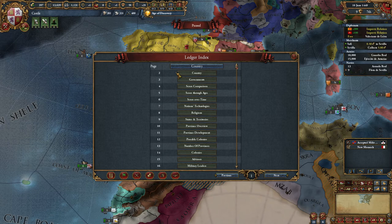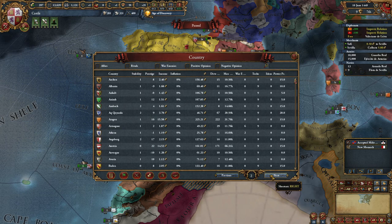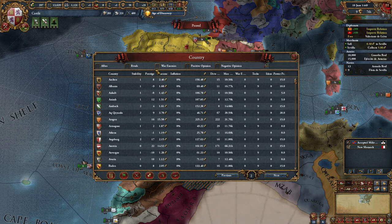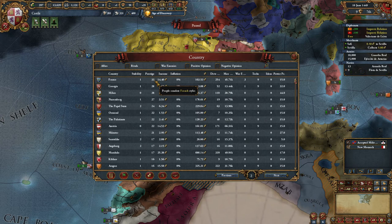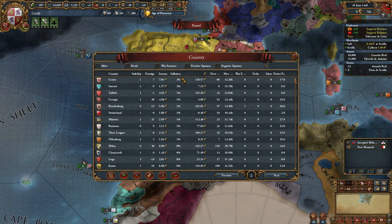I will go over all the pages and give a quick explanation. We are on page one which is the ledger index. Now let's go to page two - here is the country ledger. You can click on your allies and sort for information for your allies, your rivals, for example France, who you are at war with, and who you have negative or positive opinion with.